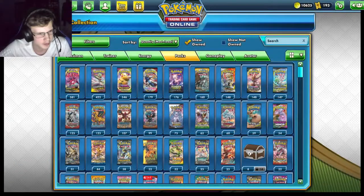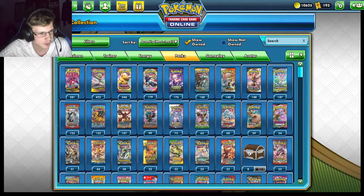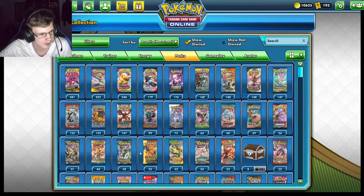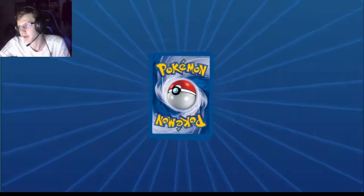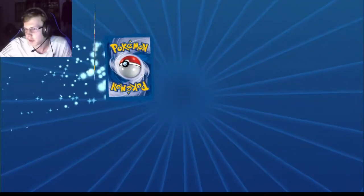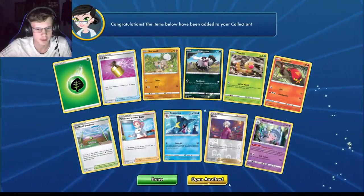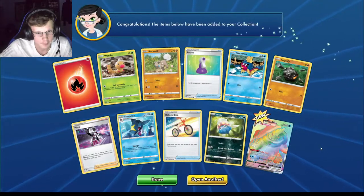I'm going to open up a lot of the packs I've just been saving up for months — Guardians Rising, Team Up, Unified Minds, Ultra Prism. I'm going to open probably half of these, so I'm really excited to see if I actually get something good. I literally only have two more cards to complete Champions Path — I still need that secret rare.